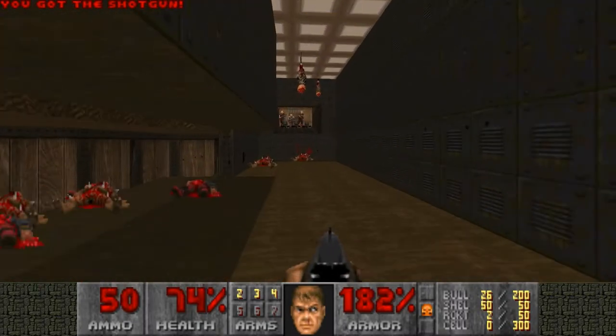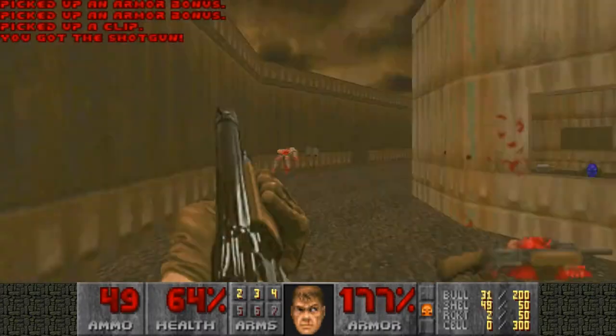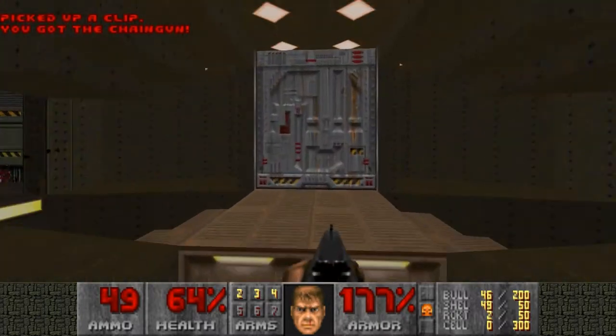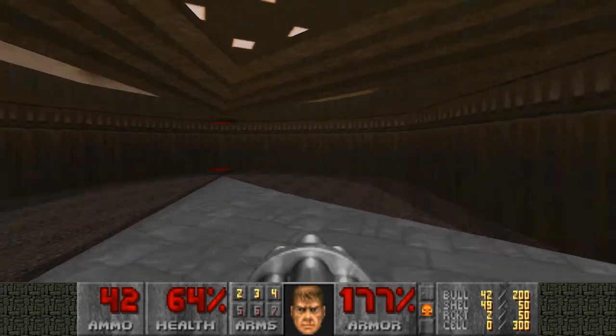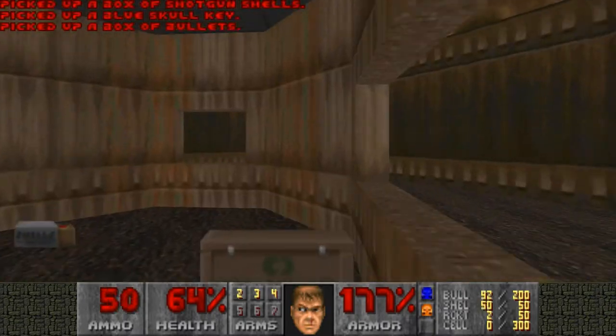Hit that switch and then you'll get taken up here. We'll get rid of you. We're pretty much back at the area where we started, so we can open up the yellow door and grab the blue key.